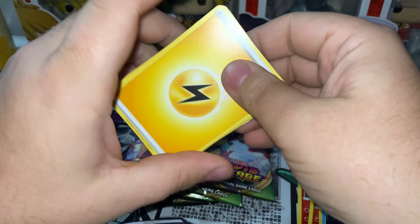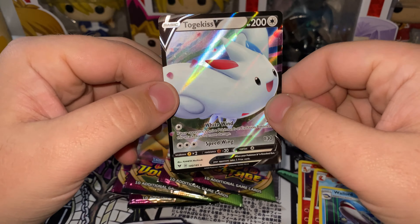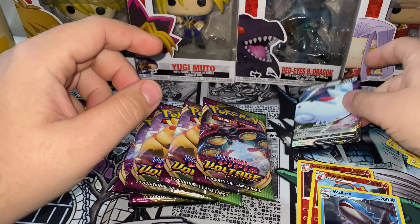Not the Flismer. Electric, electric, and a Togekiss V. Nice, looks good.